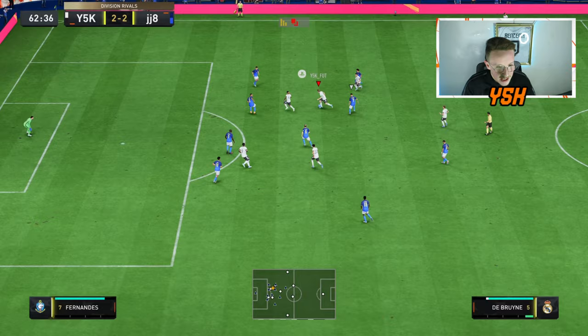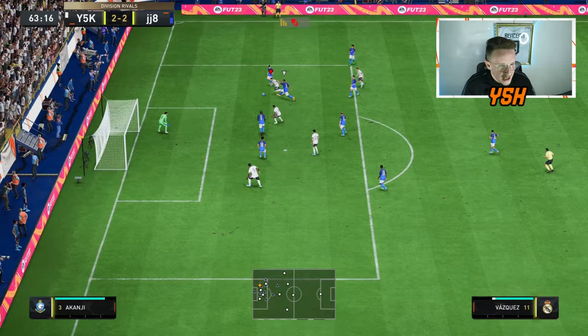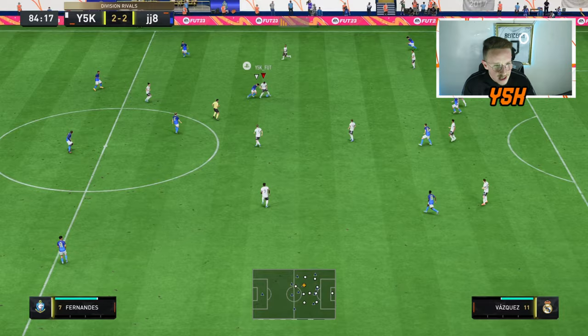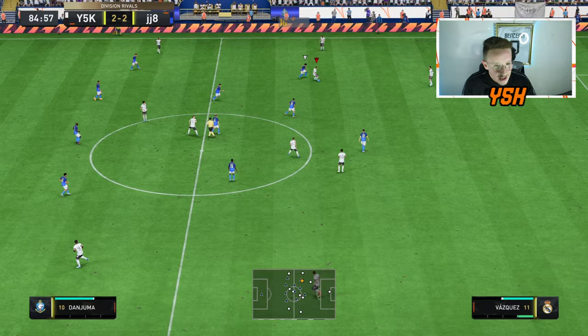Playing it to Lucas Fasquez — with a la croqueta, absolutely great by him. This guy is so good with the ball, he is so good. And now Raheem Sterling with a bicycle kick — no. Another great tackle and interception by Lucas Fasquez — great by him.